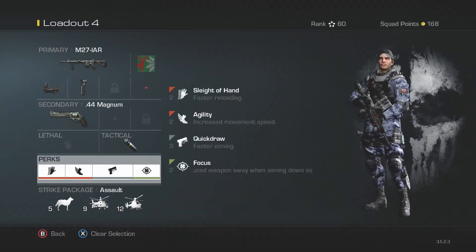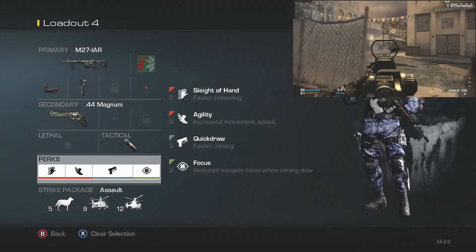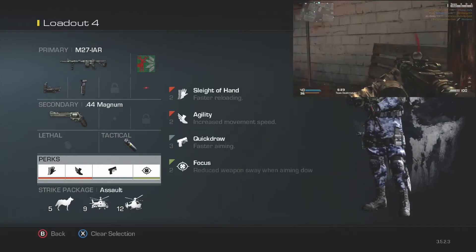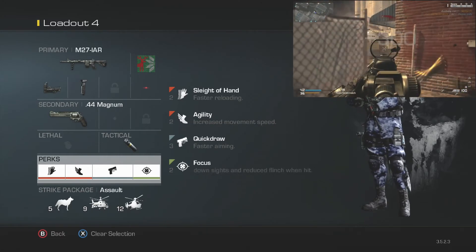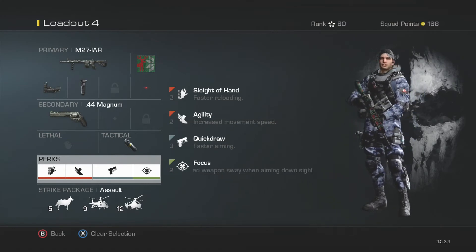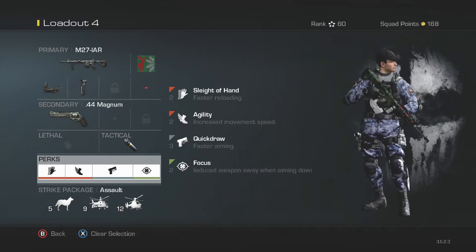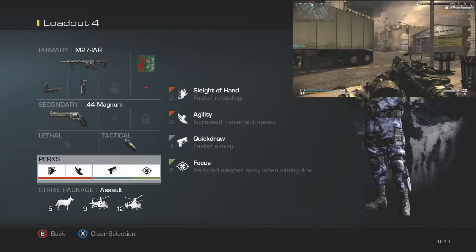Now the perk section: Sleight of Hand is necessary. Light machine guns take an absolute age to reload, so Sleight of Hand for 2 points. I also use Agility for 2 points — this increases your movement speed, and with a light machine gun it does slow down your movement speed a little bit, so Agility is also necessary. Quick Draw — this is what makes the class so good. It makes your aim-in so quick so you can kind of run and gun with this class. That was for 3 points.